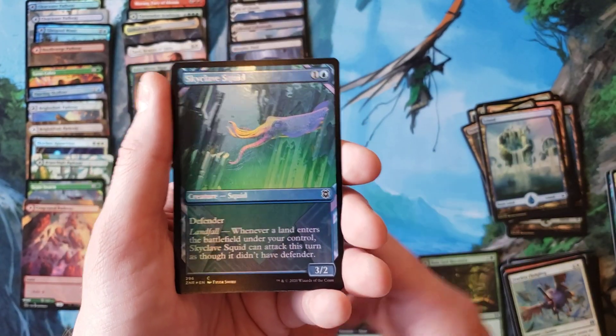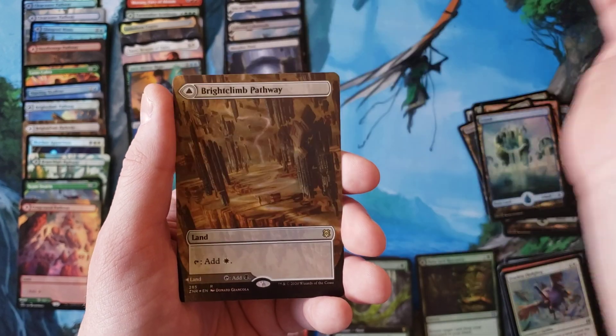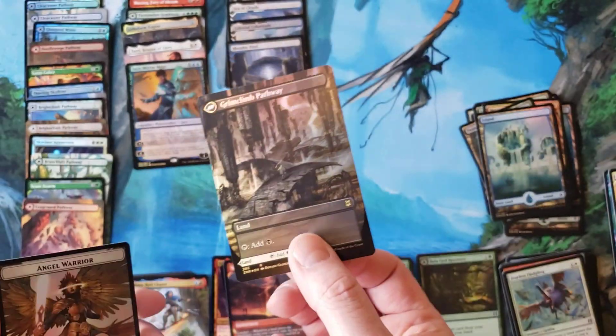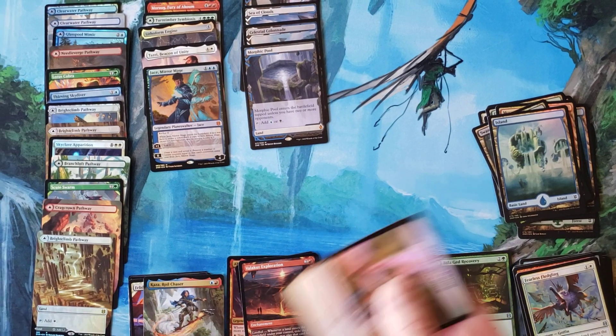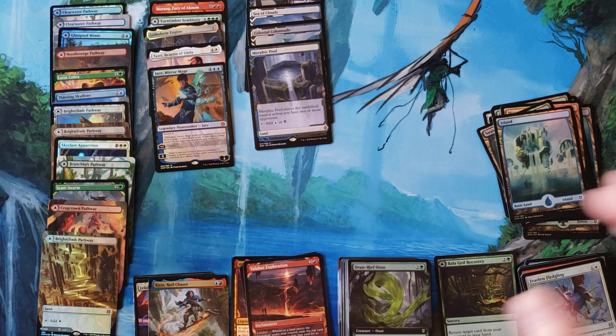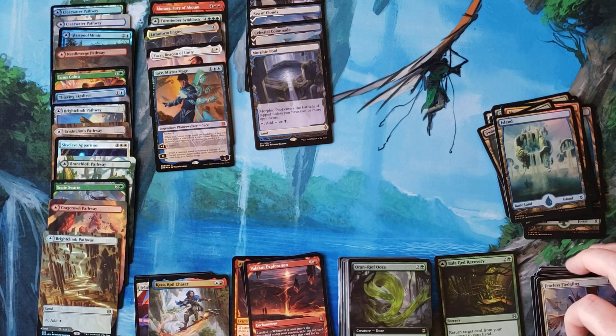Valid Cuts, Squid, and Brightclimb Pathway Foil. When you stop and look at this for a minute — while this is not the strongest Zendikar Rising box I have opened, this hit the price again. That's crazy. These boxes can't miss. Thanks for watching everybody — subscribe for more idiots opening boxes.